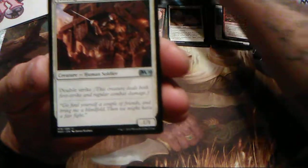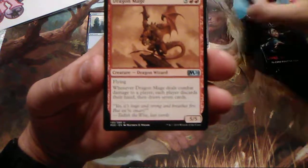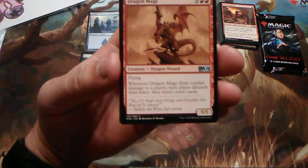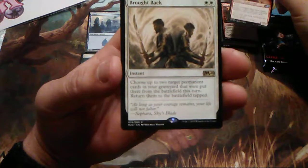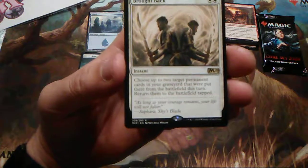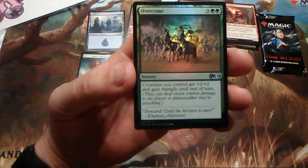Fencing Ace has double strike — I actually like this one; for two you get a double striker. Dragon Maze: when it deals combat damage, each player discards their hand and draws seven cards — I don't know if I want my opponent to have seven cards. And Brought Back — this is the third one I have. Choose up to two target permanent cards in the graveyard put there from the battlefield this turn; return them to the battlefield tapped. And then a foil Overcome: for three and two, creatures you control get plus two, plus two and gain trample until end of turn.